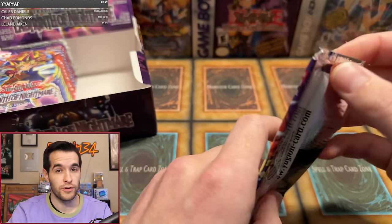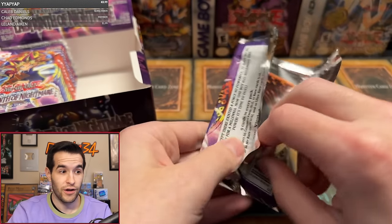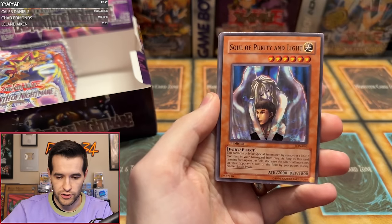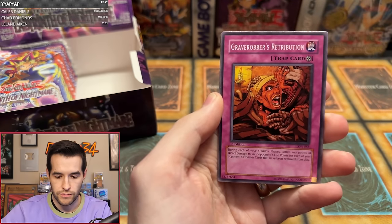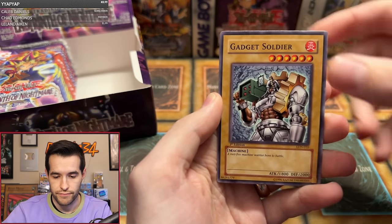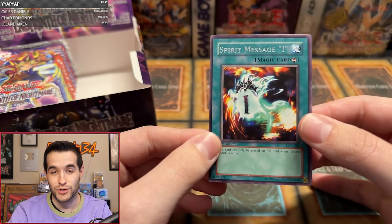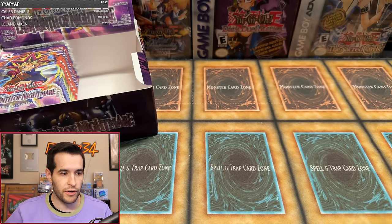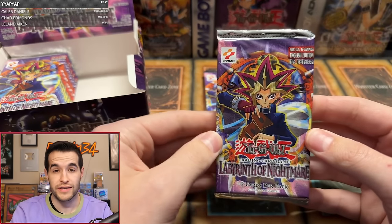We're on to the second half. We pulled three foils in 18 packs in the first half — should be getting six to seven more here if it's an average box, hopefully that or better. Glenn M third pack: the Gentlemanly Creature has returned, Soul of Purity and Light, Deal of Phantom, Flying Fish, Earthbound Spirit, Gravekeeper's Retribution, Gadget Soldier, Fairy Guardian, and the Spirit Message I and L — we are officially just waiting on the F now. Anthony R with four packs. We've only pulled three foils in 19 packs — let's get something.